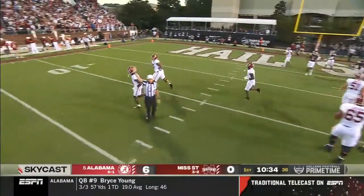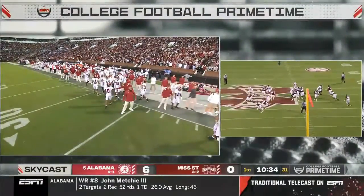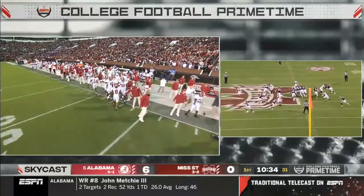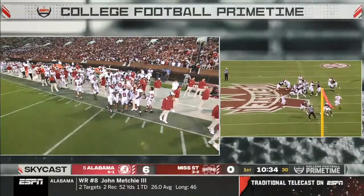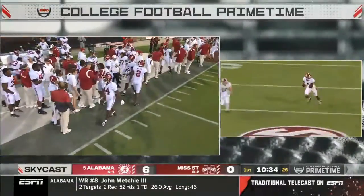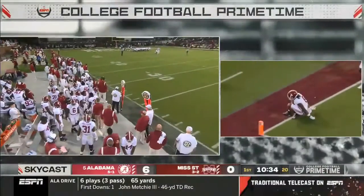You cannot call a better play against a better defensive scheme trying to run man-to-man with a five-man pressure. They didn't bring the house — they brought five, but they left their guys on the island. You can see it here: secondary rub route, collision, wide open. That's textbook play design and textbook finish. That's pretty to see as an offensive player. You hate to see it as a defensive player.